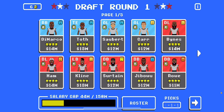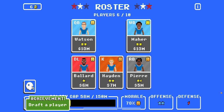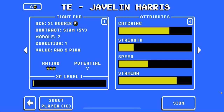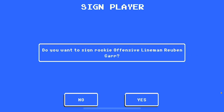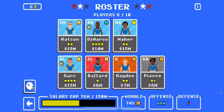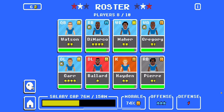First draft — feeling good. I like the running back. Drafted a player! Tight end would be pretty good. We'll get Gregory. I think our team is looking pretty good, so I'm gonna end it here. See y'all guys next time!